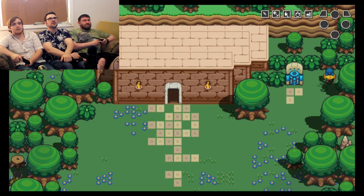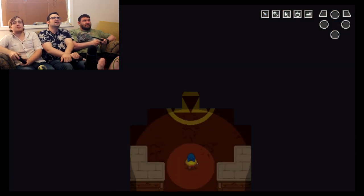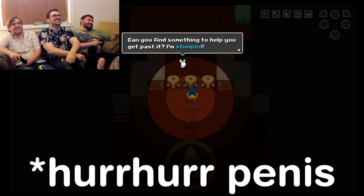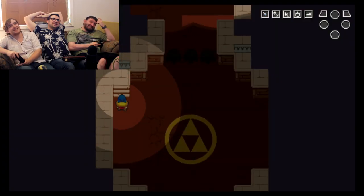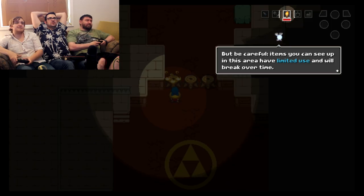Let's punch these bushes — no, not with a shovel, with our fist. Oh, I think it's a dagger. Yeah, it's a dagger. Is it a dagger? Are you sure it's not a shovel? You can see it up in the top — it's a little dagger. We don't have a shovel yet. We have a slot for a shovel. So now I have a torch, which has limited use — it will break over time.